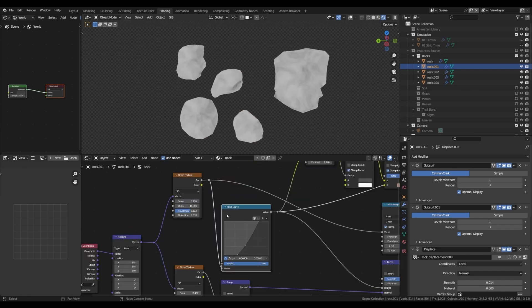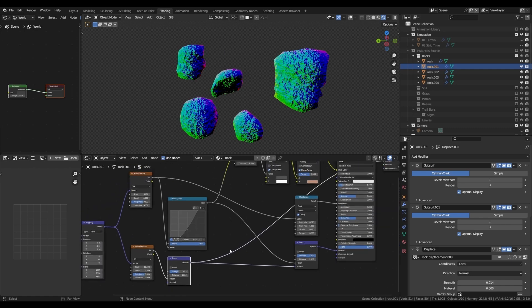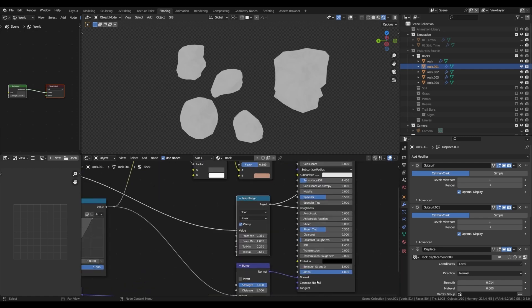The first noise has a quite low scale with a higher roughness and detail, and a bit of distortion, while the other has no distortion but has a greater scale. This one is driving the bump node, and both of them are stacked using two bump nodes, so we get loads of detail in the normal section.